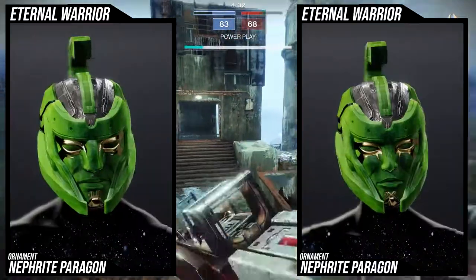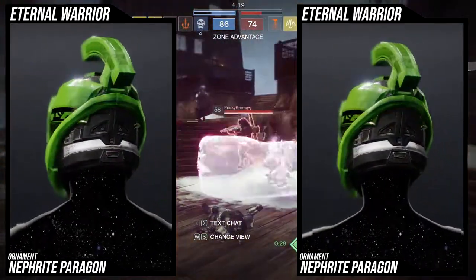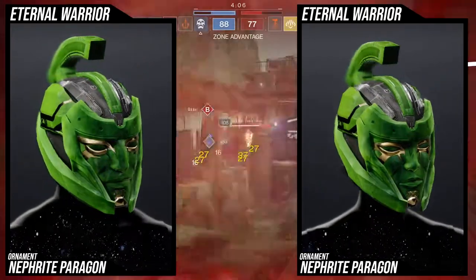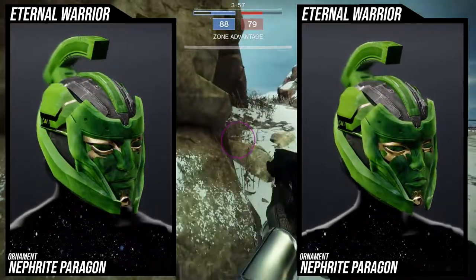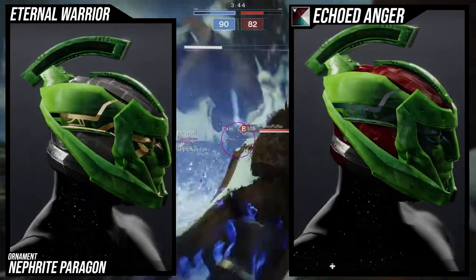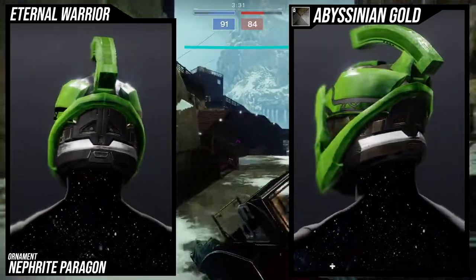For the ornament, we're looking at the Nephrite Paragon — and it is a terrible ornament. I cannot find anything good to say about it. If it was literally any other color — white, black, red, blue — I could work with it. But this jade green, this gaka green, kills my soul. Even if it was just a better tint of green I could accept it. And as for how it shaders, I don't know how Bungie did it, but they made it shader worse than the base Eternal Warrior.